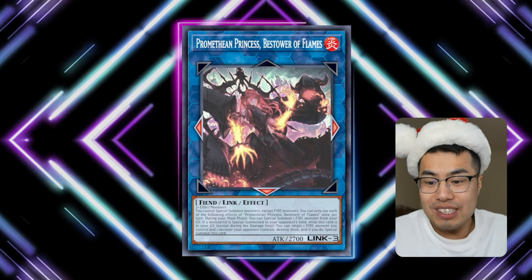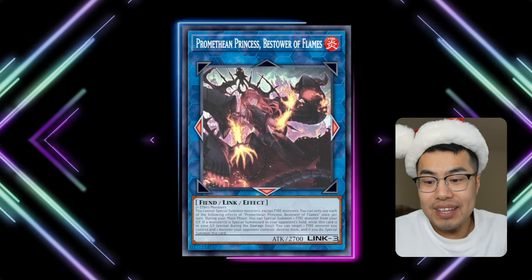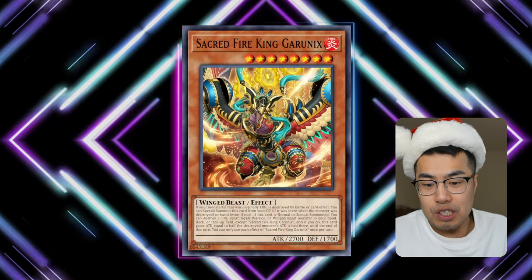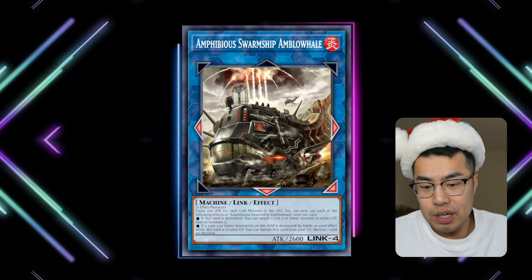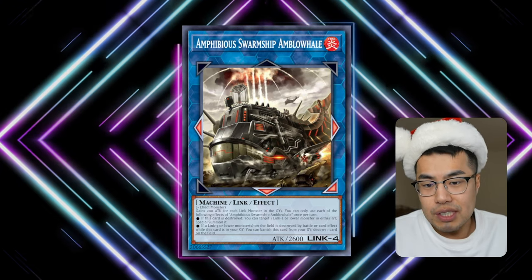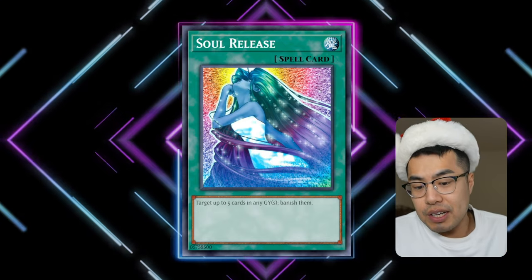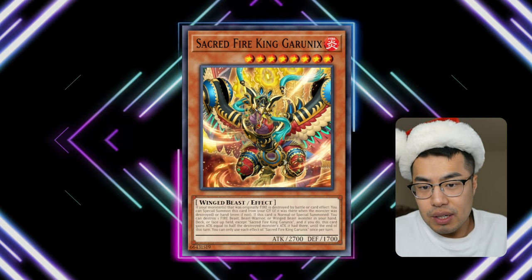Promethean Princess is a generic Link 3 that lets you resurrect any Fire Monster from your graveyard. During the opponent's turn, when they special summon a monster, you can target that monster and a Fire Monster you control, special summon Princess from your graveyard, and pop both monsters. Their whole setup relies on having Promethean Princess and Garunix in the graveyard with something like an Amblo Whale on the field, triggering Princess to pop the Whale, triggering Amblo Whale's and Garunix's effects. Soul Release bypasses all of that by banishing the Princess, the Amblo Whale resurrection target, and Garunix — and if they're only running one Garunix, they're locked out of it for the rest of the turn.